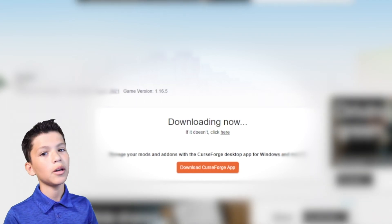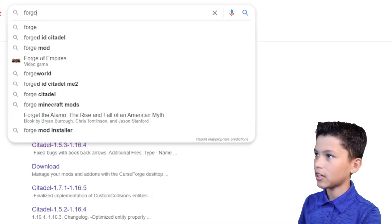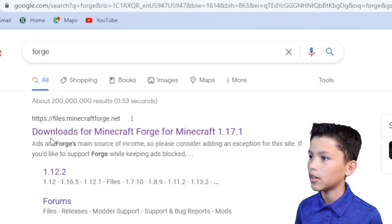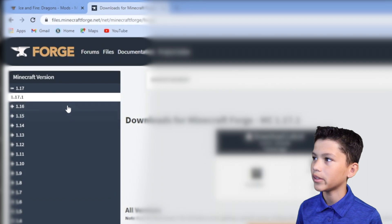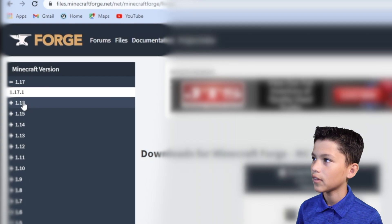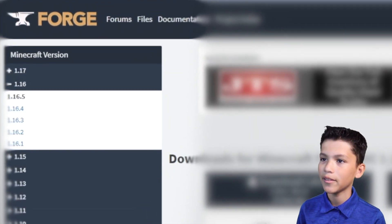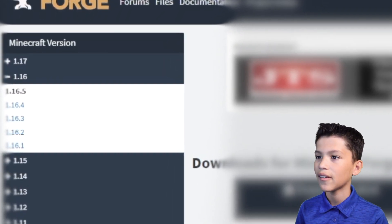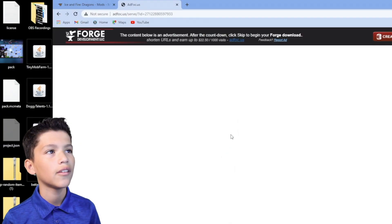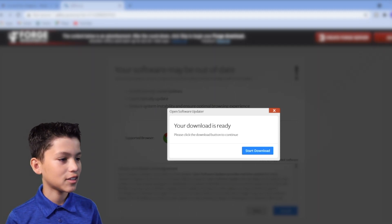The next website that we want to go to is Forge, because you're going to need Forge to run this. So we go to Forge, download Forge for Minecraft 1.16. You want to go to the side on the left, and then hit 1.16 and then the latest update — 1.16.5 — because Ice and Fire doesn't support 1.17 yet, so that's going to have to wait. Then we go to the latest, follow whatever this goes, hit skip, and then keep.